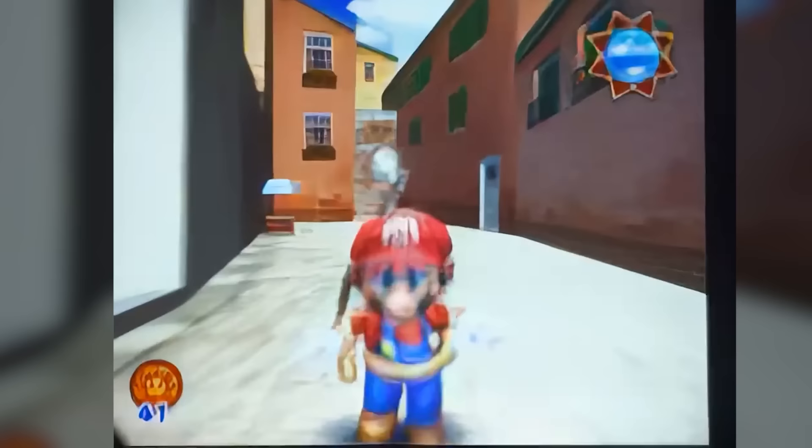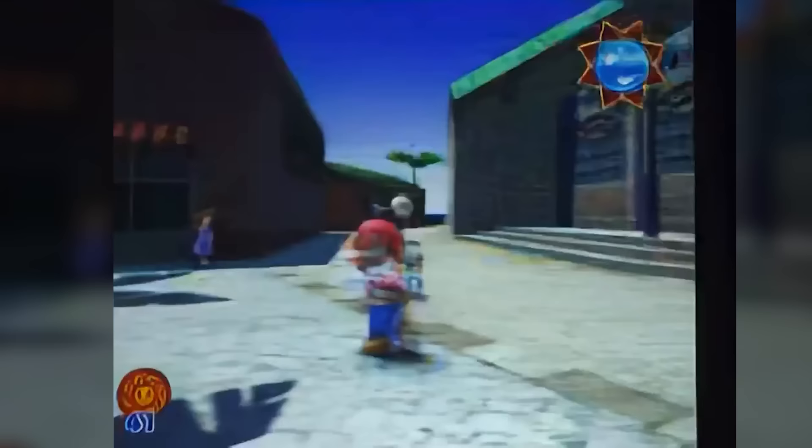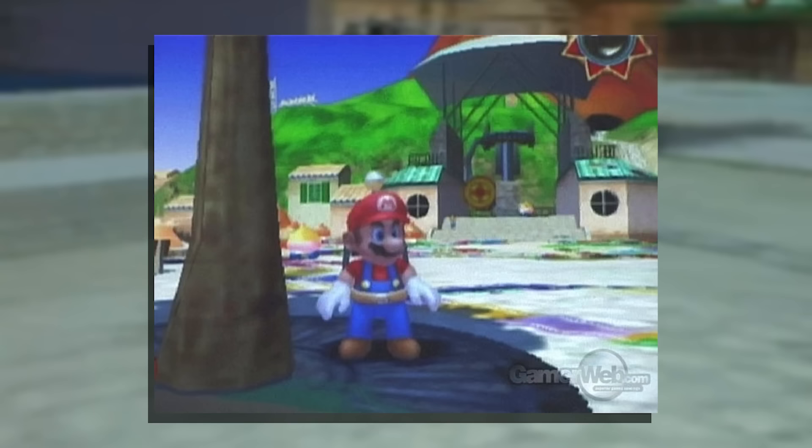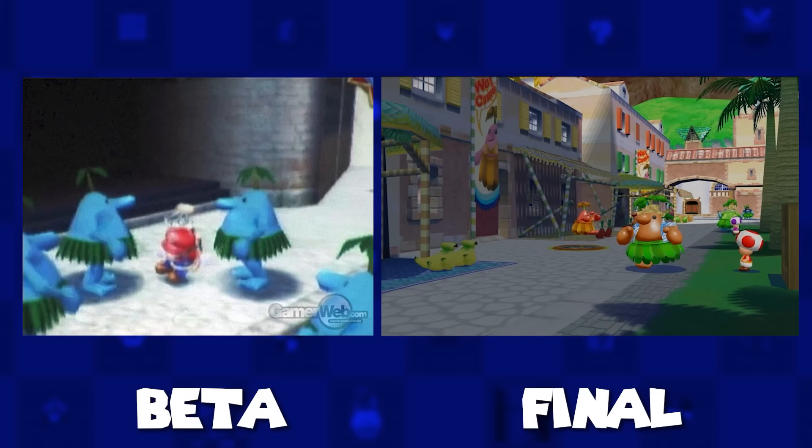While the aesthetic definitely screams Delfino Plaza, its layout clearly looked completely different, as there were no long winding streets in the final game's version, and no central platform of this size anywhere either. Along with numerous other details including the existence of an ice cream cart, a soccer ball, and even a water barrel being present at this stage, which later were removed. In addition, some textures had a clear difference, with a different sky texture, lower quality water, and cruder models for the game's citizens, the Piantas.